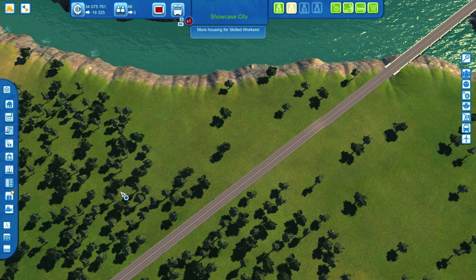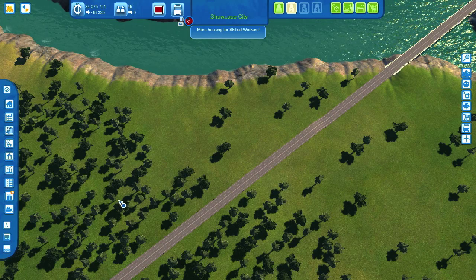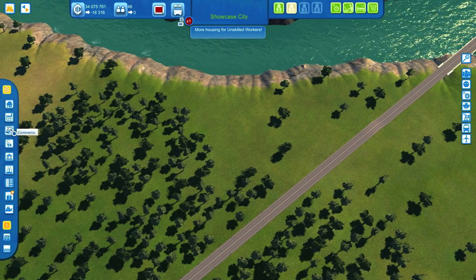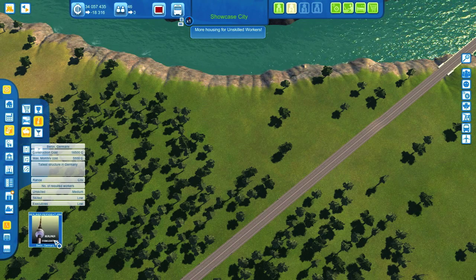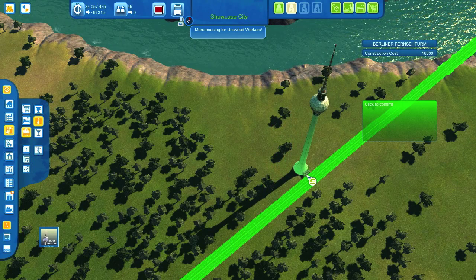Let's build this thing. For this mod you need the user interface mod because you need to turn on the custom content building set. Then you can go to Commerce, Leisure, Cultural Leisure — and there it is: Berliner Fernsehturm. Let's build this over here.